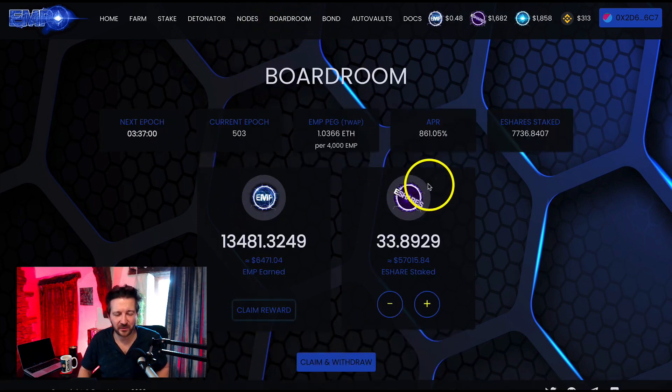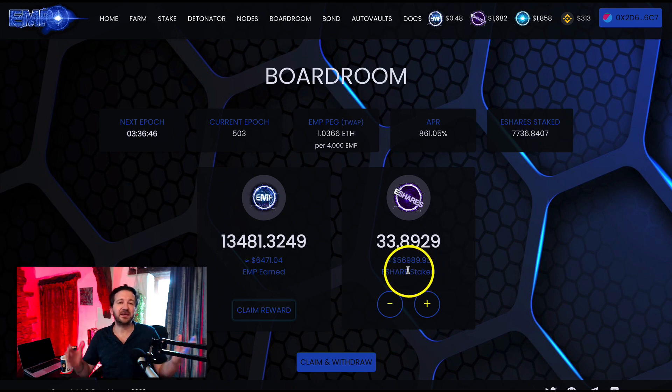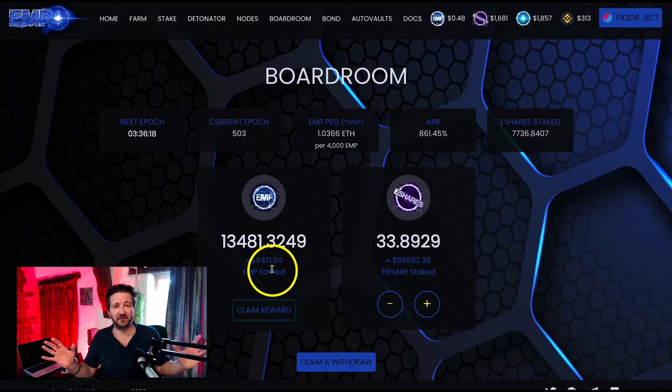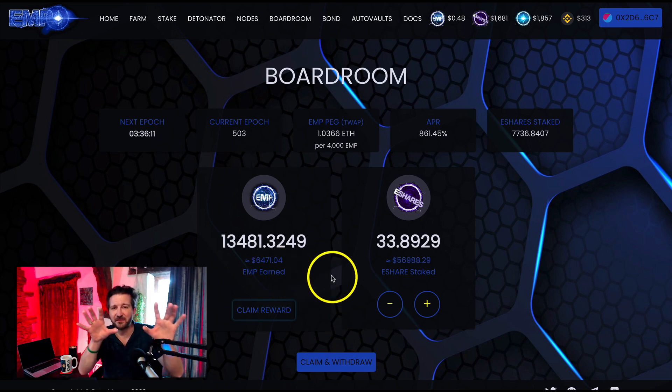Here we are in the boardroom. Let's look around. I've got 33 e-share staked here, which at the time of making this video has a dollar value of about $56,989. Yes, I know it's quite a lot — but as I've said, I didn't start with this. I started with about $10,000 and put another $7,000 in, and the rest has all been compounded over time. The peg is over one so it is printing, the APR is very high, and not having claimed for four days I've got $6,471 in pure passive income waiting to claim.